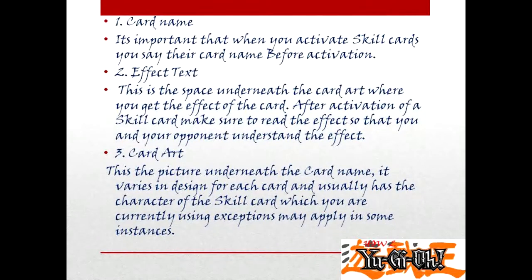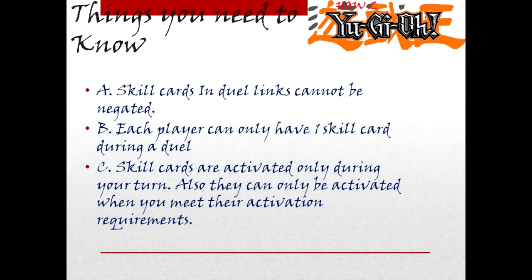Card art. This is the picture underneath the card name. It varies in design for each card and usually has the character of the skill card which you are currently using. Exceptions may apply in some instances.